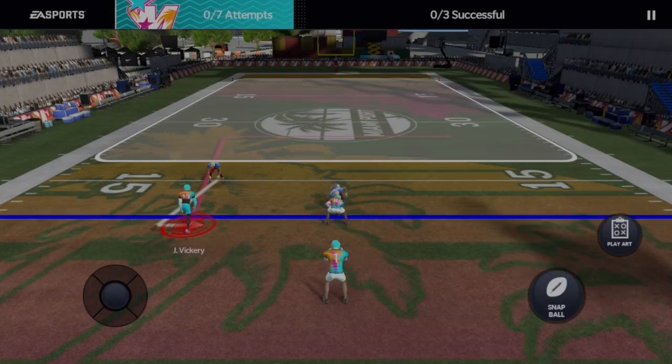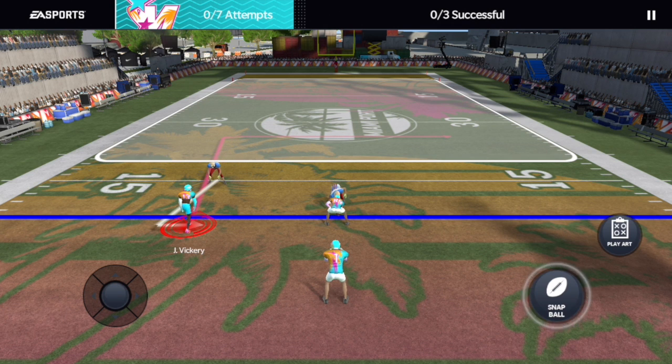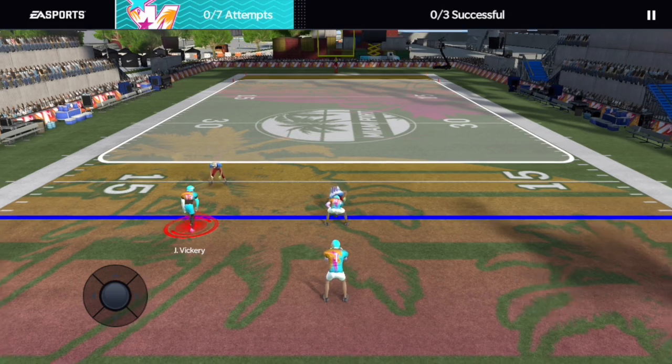I just got super lucky — 1,000 avatar points. This literally explains exactly what I'm talking about. This drill right here, let's play it right now. See, I'm normally a quarterback, but right here I am a wide receiver. Let's see this.